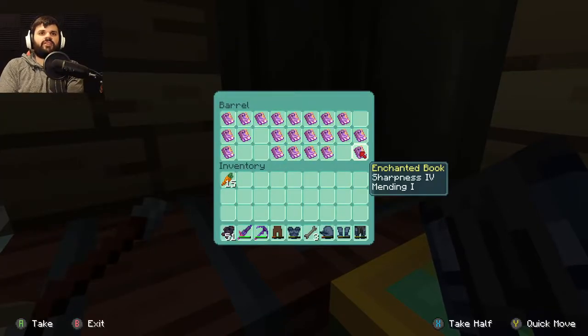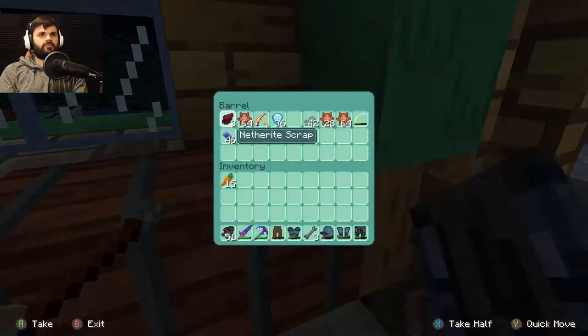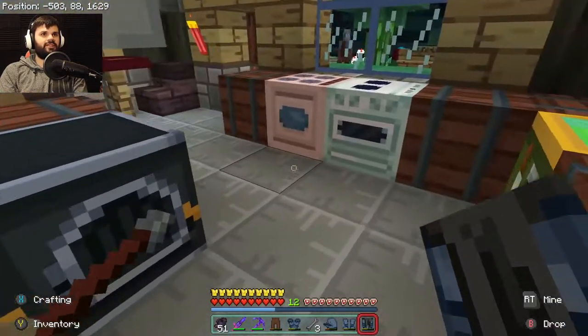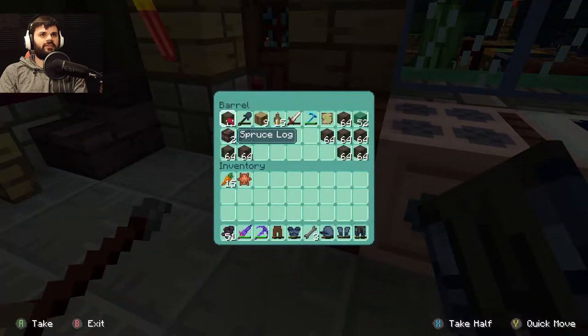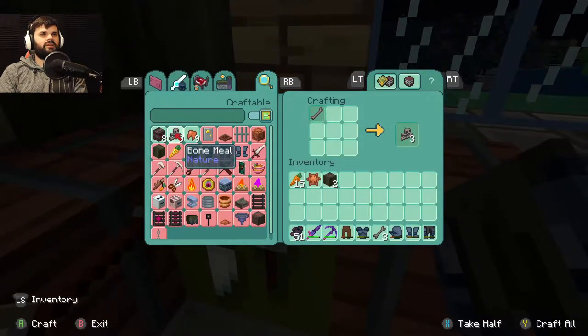I do have a book of Mending here, but I'm gonna save that for the Elytra because those are kinda not something I want to lose — I hate going to get new ones. Shield. Shield — that would be ideal.